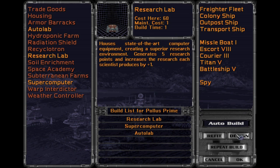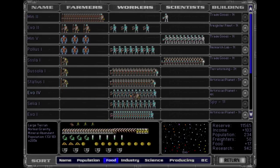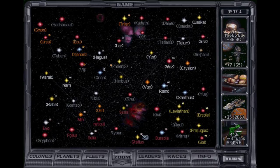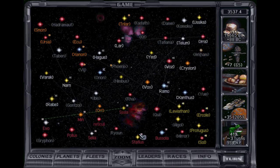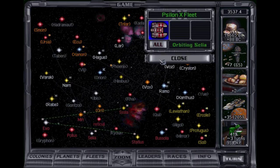I guess we'll grab the other research stuff here. 20 food, huh? I wish it wouldn't auto-default these guys to this. Let's send this fleet — Titan to Titan one, Titan five. Okay, so you go here, and you guys head there, and you head there, and you head there.